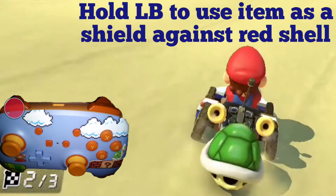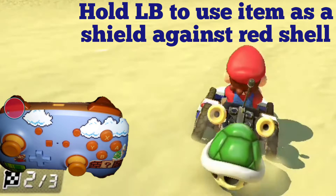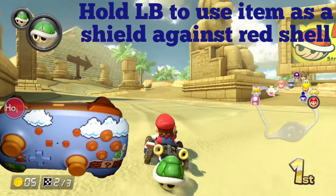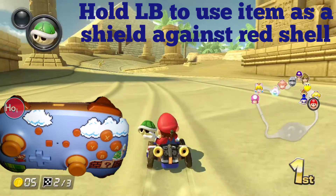In this next example, we are going to be holding a green shell backwards. As long as we hold LB, the green shell will stay backwards, and then we're able to use it to absorb this red shell as well.